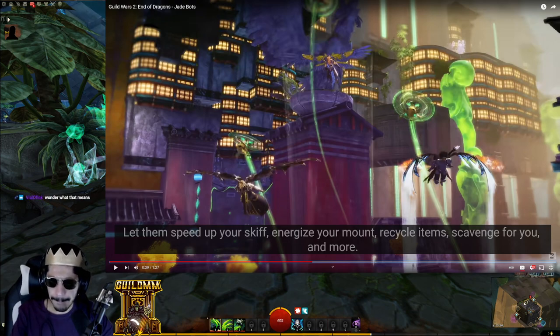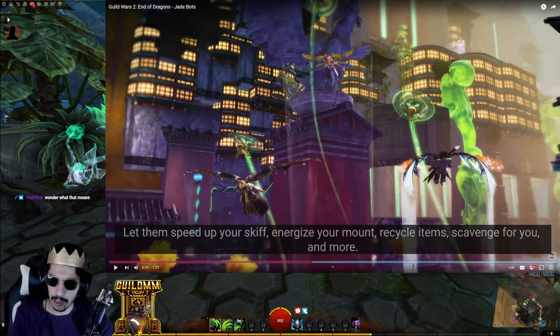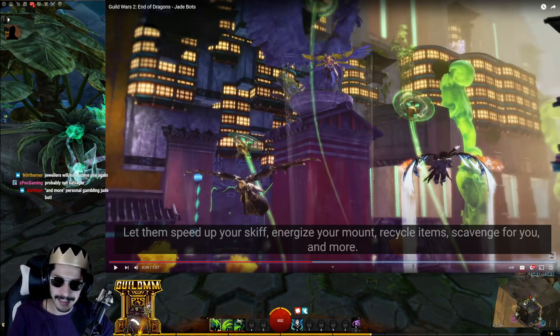Recycle — to me that could either mean it's going to salvage things for you, or you feed it something and it gives you a random option of things it could possibly RNG-give you. Like a copper fed 2.0. I don't know why we would even need this — you already have a copper fed. I'm assuming it would be costless, but there has to be some sort of cost to it. Maybe some jade currency or something. If it's cheaper than having a copper fed, it's going to be kind of meme-y, because a copper fed is supposed to be the quality-of-life item — it's 3 copper to salvage an item.